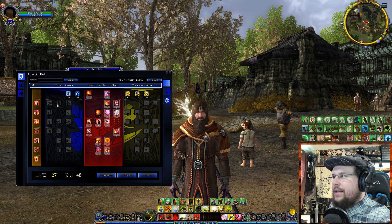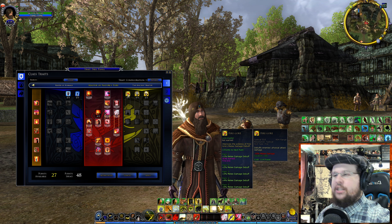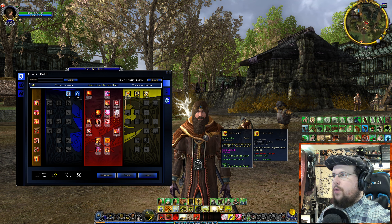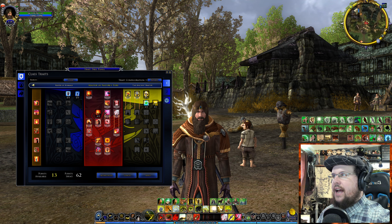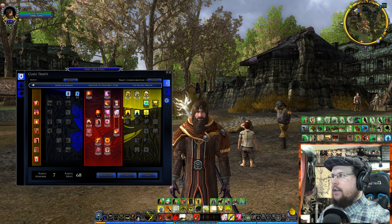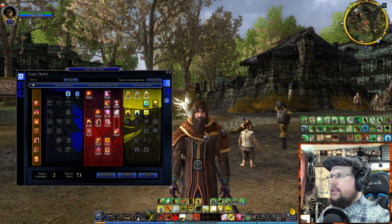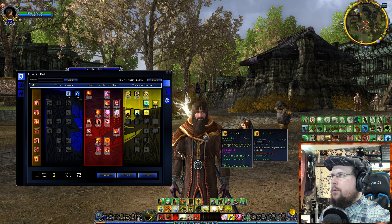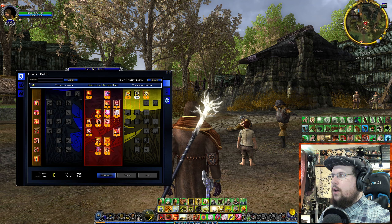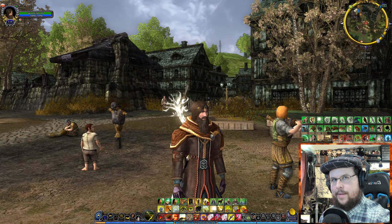I also like to throw some points into the debuff traits — one debuffs enemy physical defenses, and another debuffs their tactical defenses. I also love to have Storm Lore, which is a nice ability. After applying the spec, my skills are back as they were. Now let's talk about the Loremaster skills in the red tree — we'll cover this beginning section on the red tree, then the skills, then the other two trees.